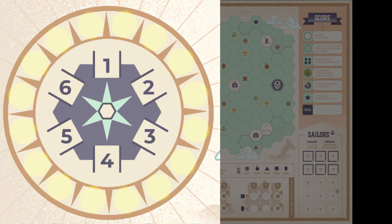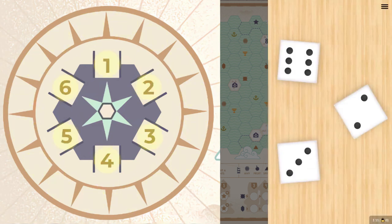The outer ring of the windrows represents the 16 rounds in solo play. While you can go more than 16 rounds in multiplayer, you can also go less. There are triggers for the win condition.